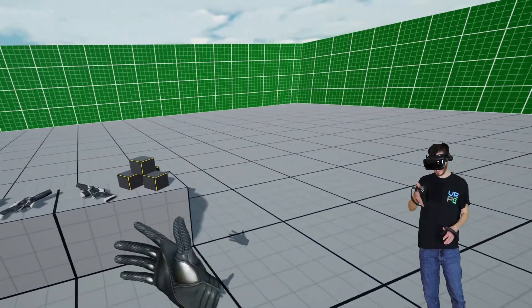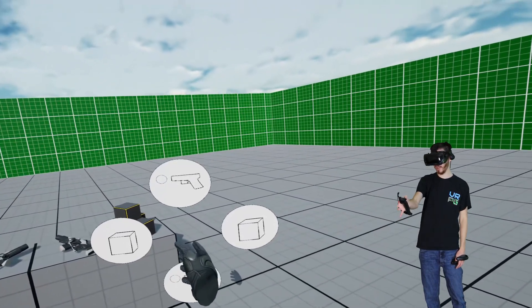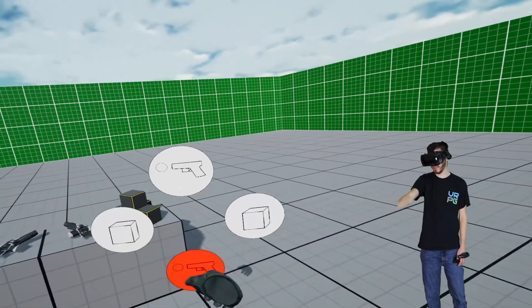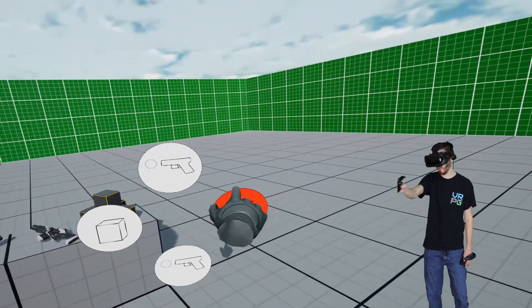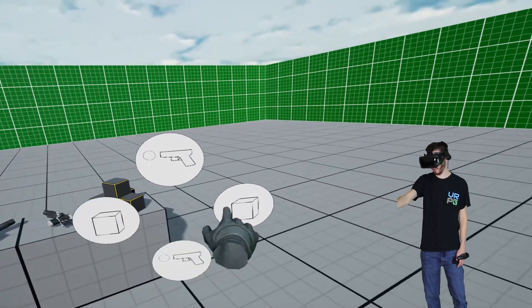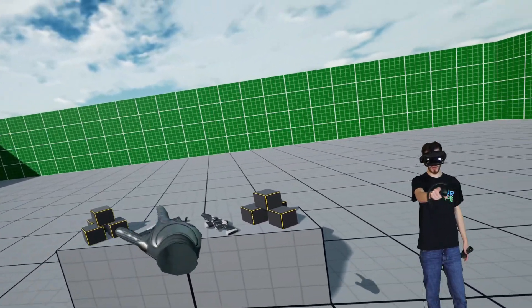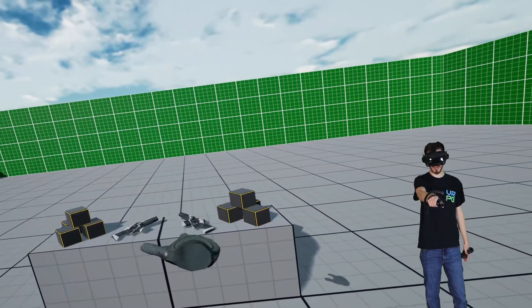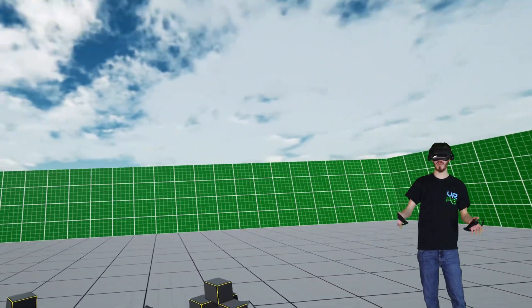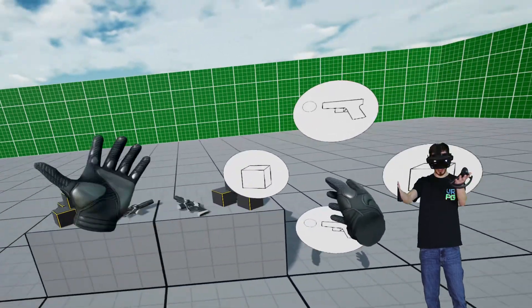Let me show you how this functions — it's actually pretty simple. I have this bound to the Valve Index. All I do is hold down the A button and you can see I get this whole little wheel. These are simple images I made to show what each one is. The up and down are the same, and the left and right ones are both the same because we really only have two objects — the grabbable small cubes and the pistols.